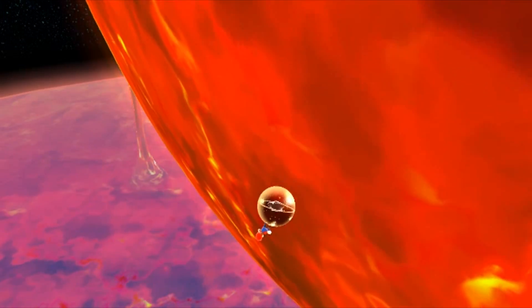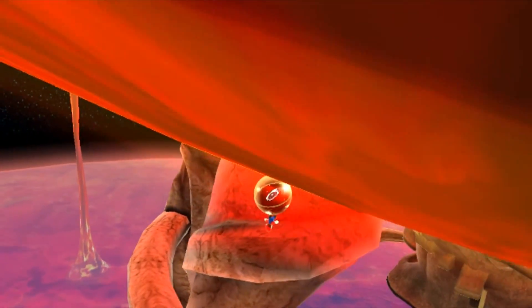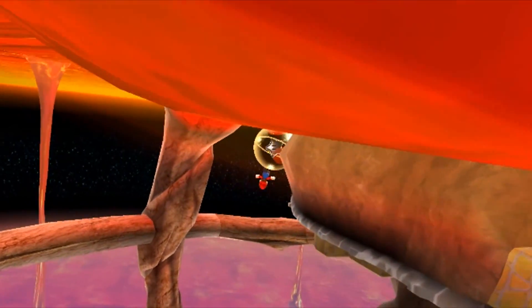Going all the way to the bottom of the planet, I noticed a familiar structure — the barrier of the lava spire. And so, here it is, in a very awkward camera angle: the lava spire reached with the star ball.